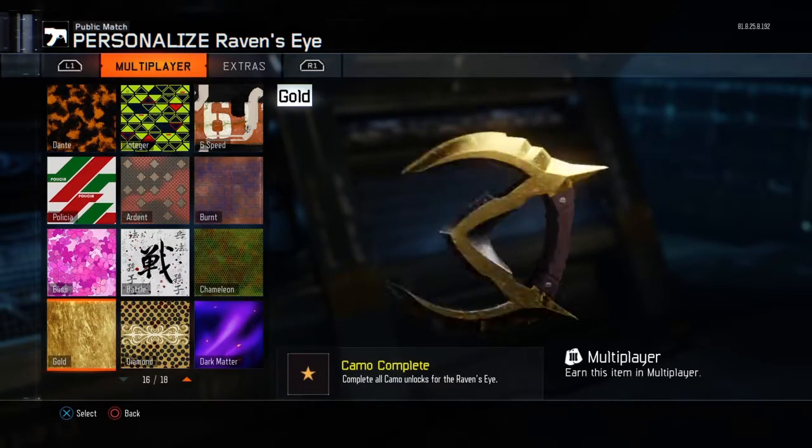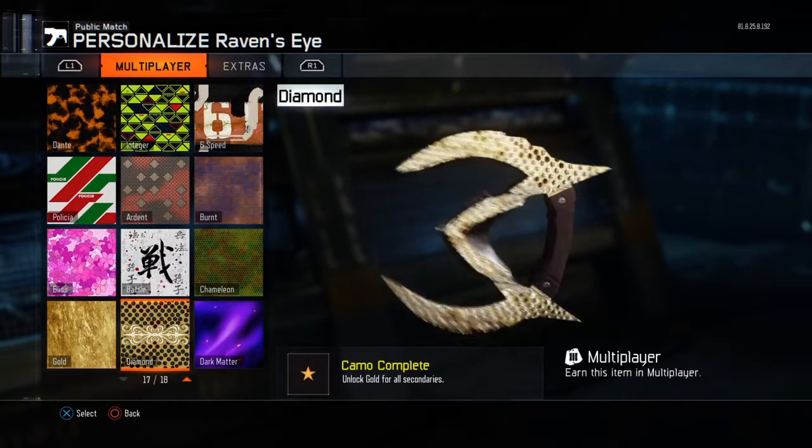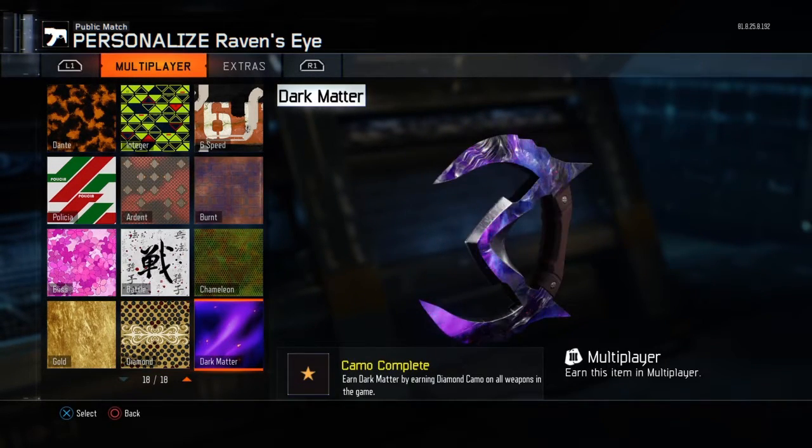If you get it, nice. So that's gold camo for it, and that's diamond — they both look cool. Diamond looks really cool. And dark matter — that looks really cool too.